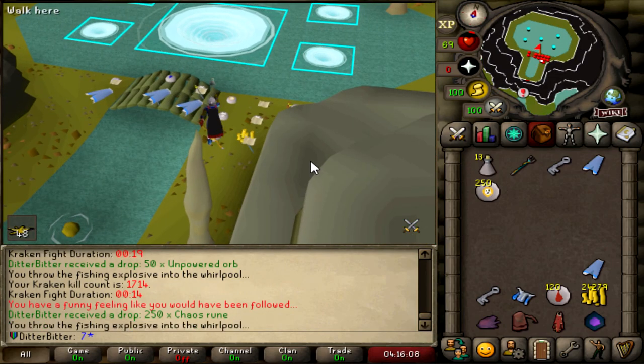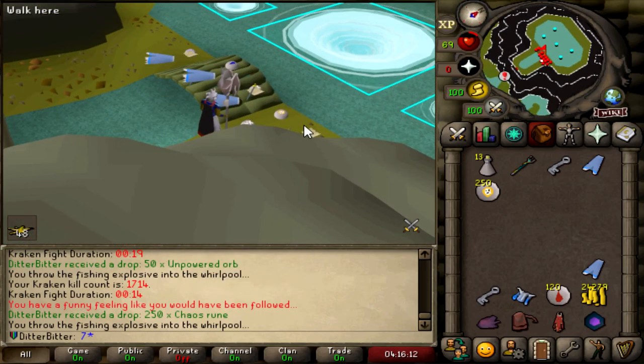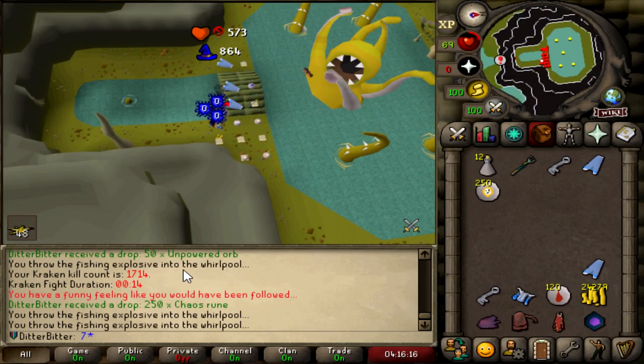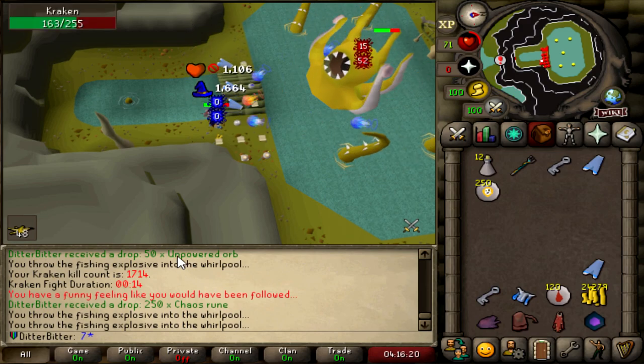I'm out here trying to get this 10th and final tent for the Enhanced Trident of the Seas Master Task. At 1,714 KC, I literally just got the pet, which I already got last league. It means nothing for me. I don't care about virtual pets. I just want the tentacle, so give me the tentacle, please and thank you.